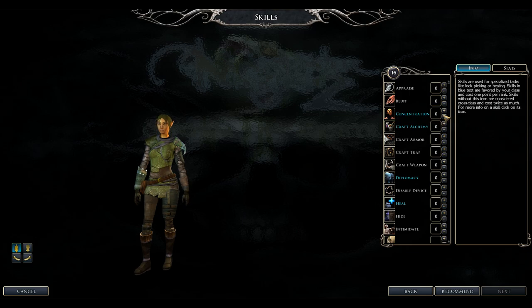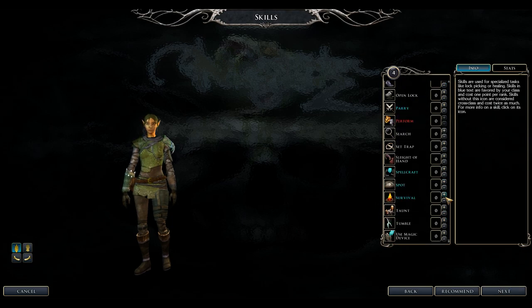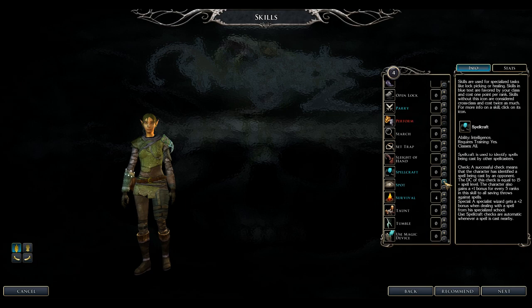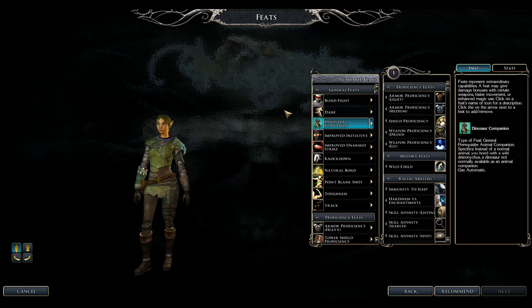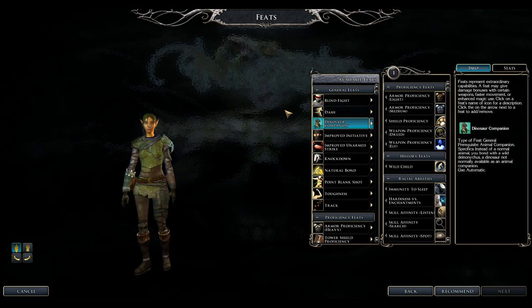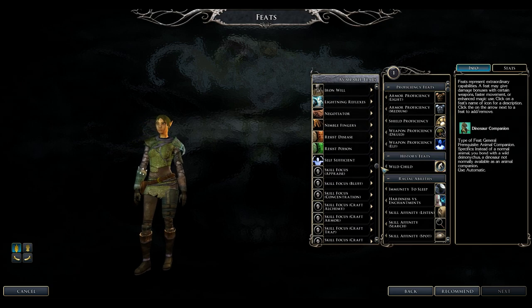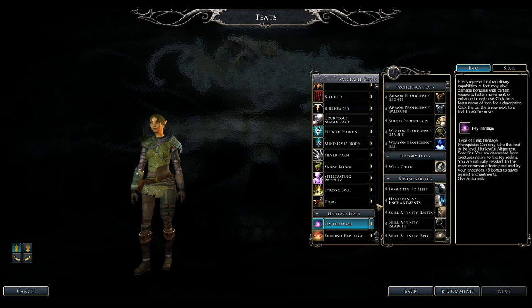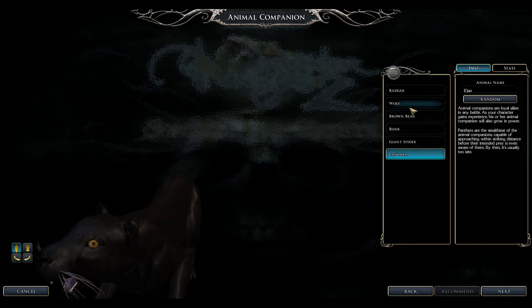Druid class skills include Concentration, Craft Alchemy, Diplomacy, Heal, Spellcraft — very important — Lore, and Survival. For feats, focus on spellcasting ones. If any benefit your Wild Shape, take those. Toughness is a good defensive choice for more hit points. As for animal companions, pick based on personal preference.